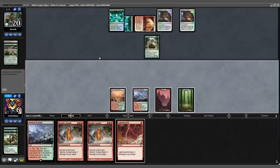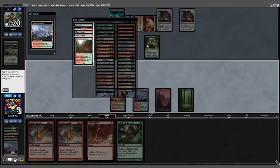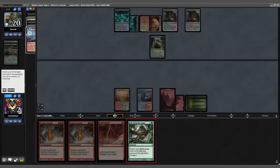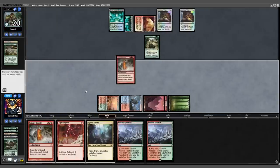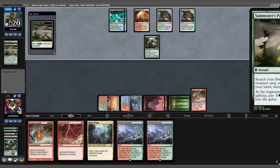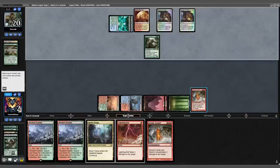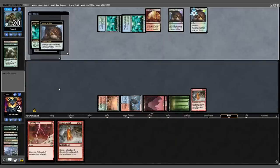We untap, dredge Loam, play on a land, fetch a Basic Mountain, shock and get a Steam Vents, then Loam back Foothills and Triome and cast Seismic Assault. Back to my opponent — Summoner's Pact trigger, they pay the four, opponent moves to combat and we Seismic Assault the Titan down for six. Simic Growth Chamber goes in and out for two then four mana. One Ring triggers, opponent draws a card, we dredge Loam again. We loan back Triome, Foothills, Foothills and pass the turn.